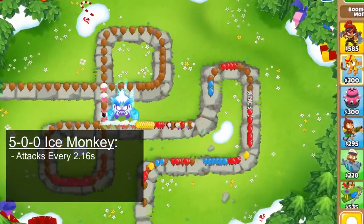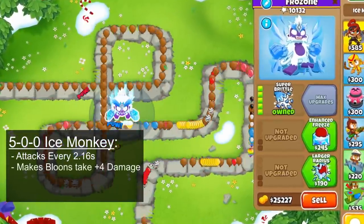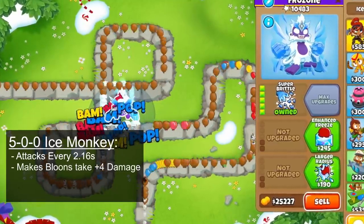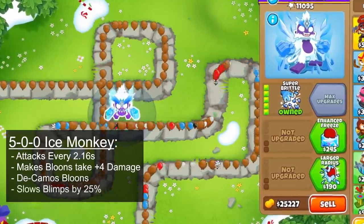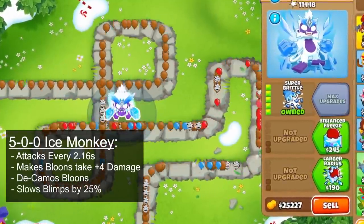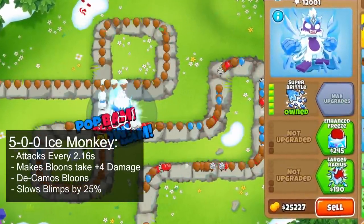To start, the 500 Ice Monkey attacks every 2.16 seconds, and any balloon damaged by it takes plus 4 damage for 3 seconds. On top of this, it decamos any balloon that it hits, and all mobile class balloons excluding bosses and bads are permanently slowed down by 25%. These perks are incredible, but the crosspaths make it even better.